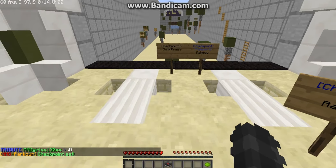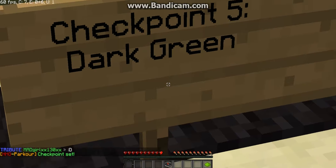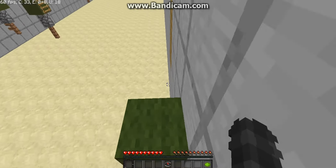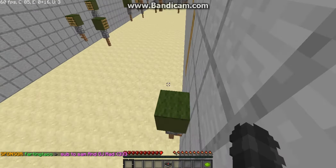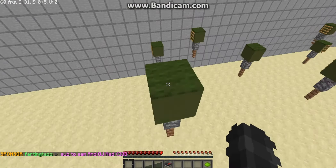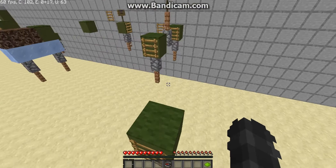Someone said they did rainbow before, nice. Checkpoint five — dark green. God, I thought I was like two checkpoints behind. FartingTaco's so nice though — every time I'm on the server, he always advertises my channel for me, and it's just amazing.